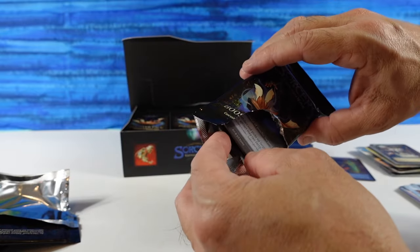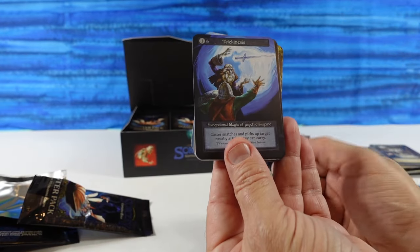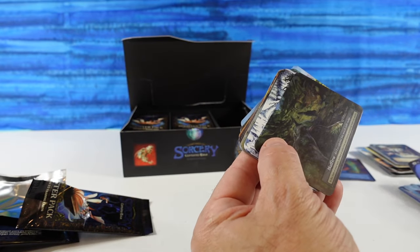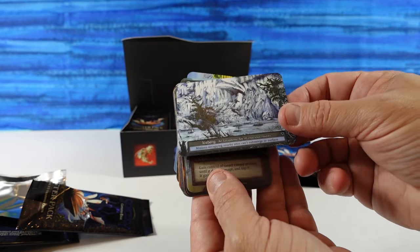The pack is not opening up very well — I'm going to keep the cards nice. Telekinesis — haven't seen that card yet. Mudflow. And then Iceberg — that is a cool looking card.